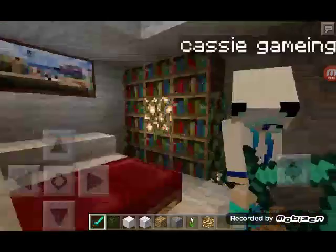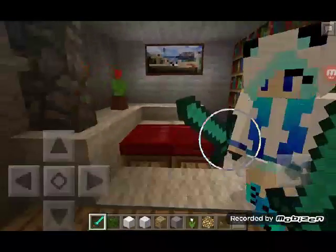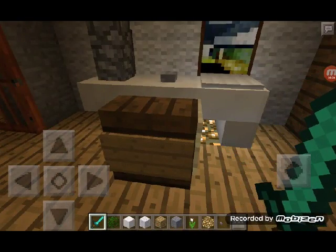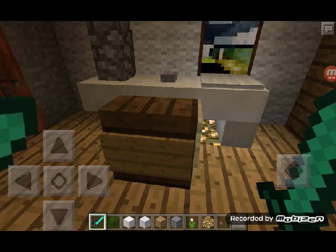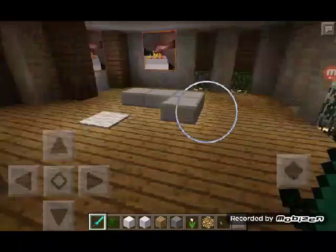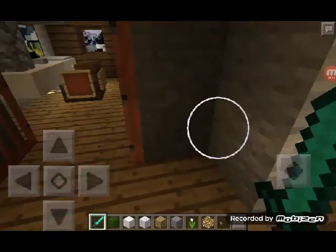Here is the bedroom of course — a little library, some little shrubs, and a little TV that we've got, and a chair to watch it. Check the doors behind you.